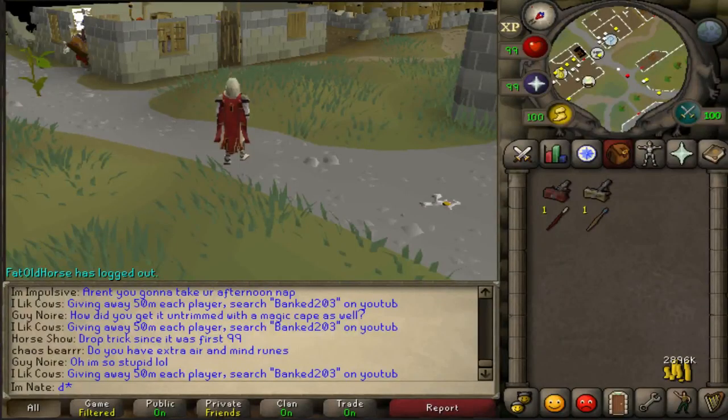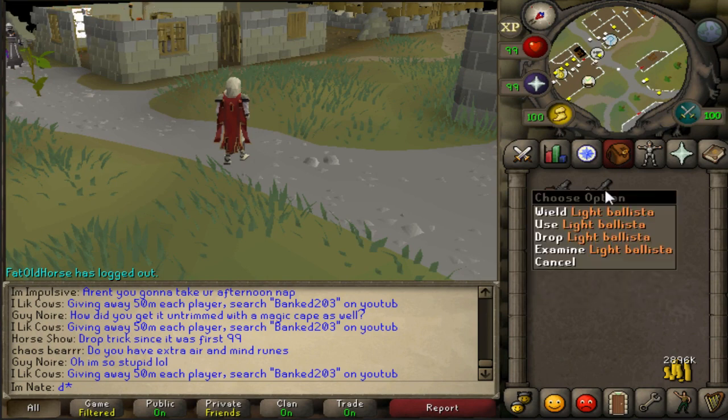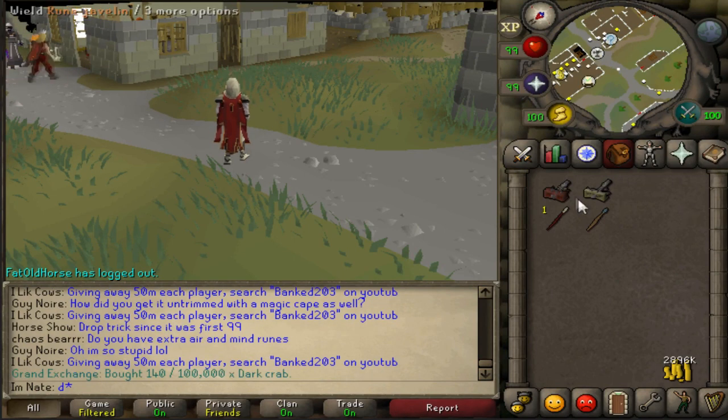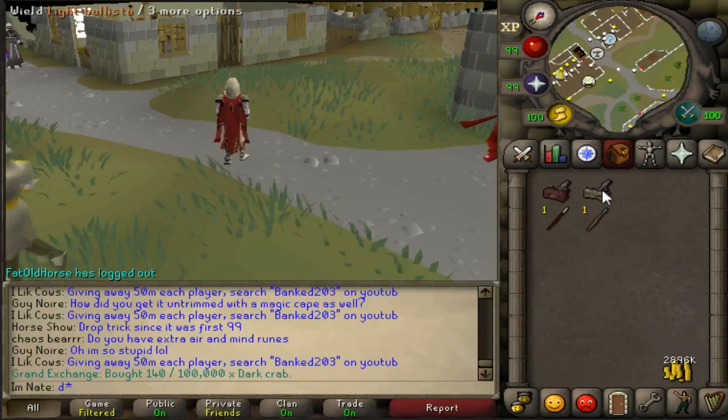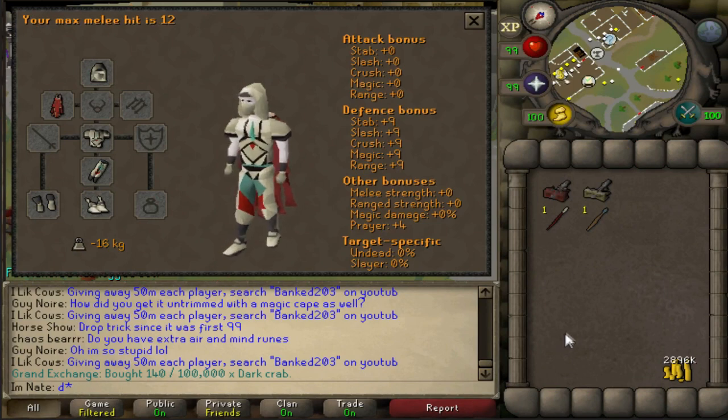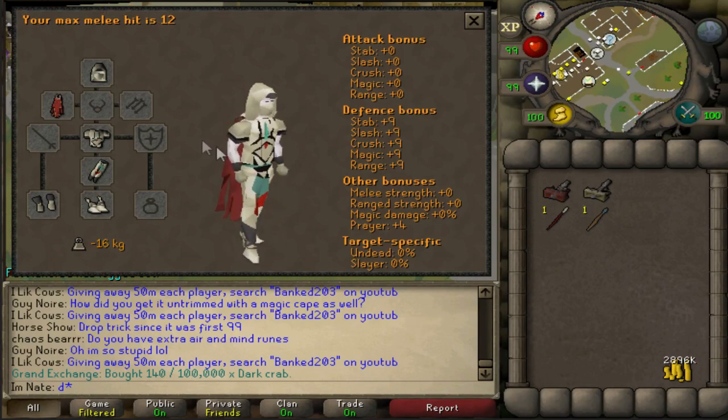Let's jump right into the updates today. The first update is to the ballistas. The light ballista has had its requirement increased — it was 45 range requirement before — now it is 65 range requirement, which is what the heavy ballista used to require. So the light ballista is now 65 range requirement, and it had its stats buffed up to 110 range attack.